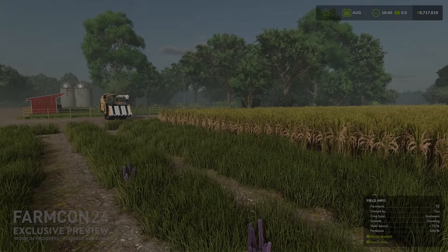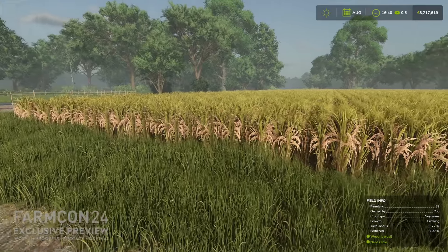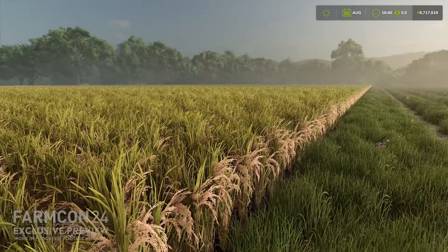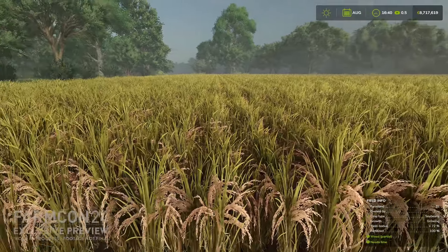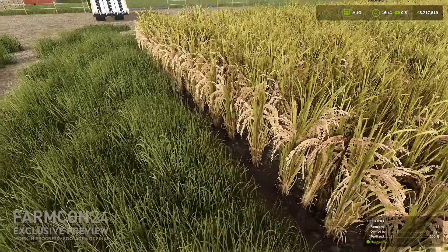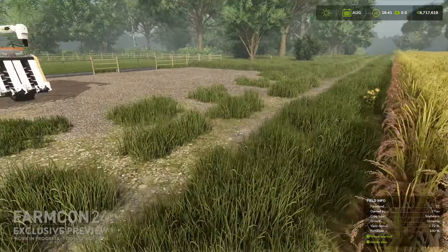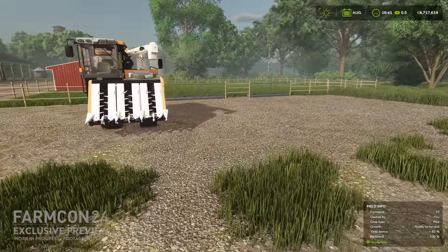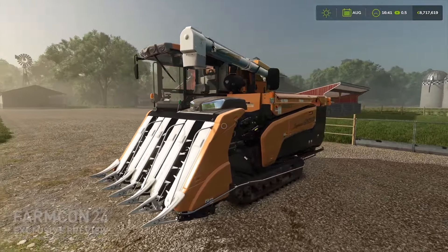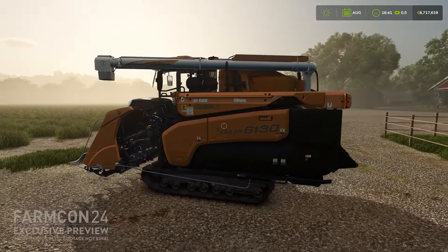Number five would have to be the new crops in Farming Simulator 25. This is probably the most new crops we've ever gotten in a brand new Farming Simulator. We have two types of rice — regular rice and long grain rice. We have spinach, we have peas, and even though it hasn't been detailed yet, we also have green beans. So that's five new crops, or four if you count rice as one.